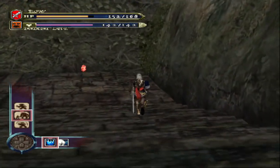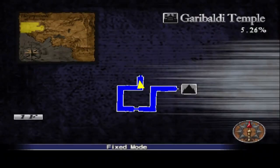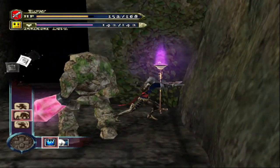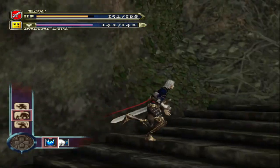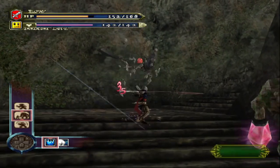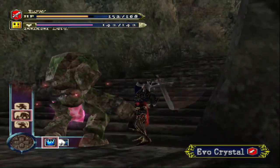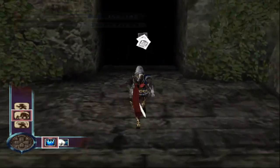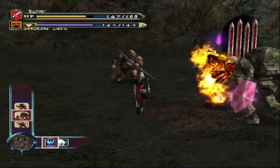I'm guessing these are the temple steps. The main problem in a Castlevania 3D game is actually looking up — this is the max that my camera moves up. So I don't necessarily can see if there's a place where I need to use the flying familiar. This place might be a problem.